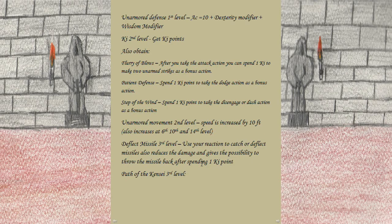Also at second level we gain Unarmored Movement, which increases our speed by 10 feet while unarmored, increasing again at 6th, 10th, and 14th levels. At third level we pick up Deflect Missile, which lets you use your reaction to catch or deflect missiles, reduce the damage, and potentially throw it back at whoever shot it. I really like this for the build — I can see this halfling in a kitchen somewhere getting plates and cutlery thrown at his head, and this has given him the ability to dodge or deflect missiles.